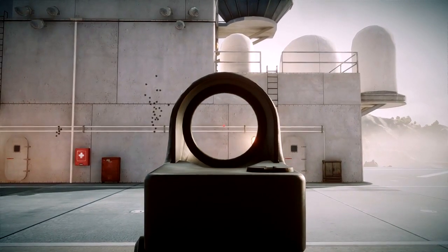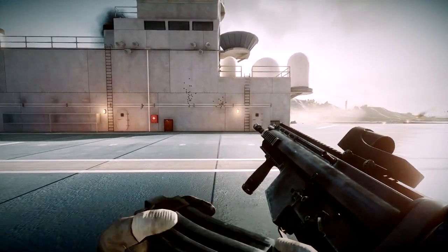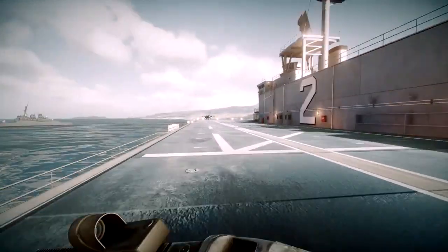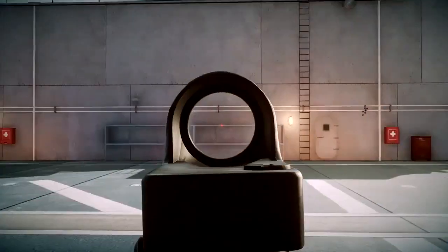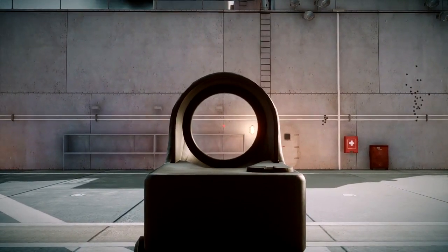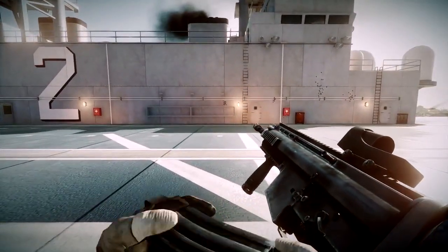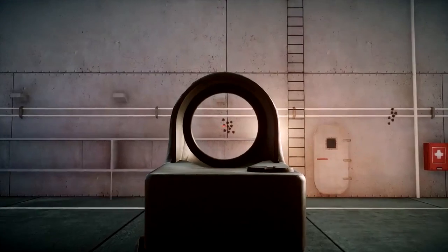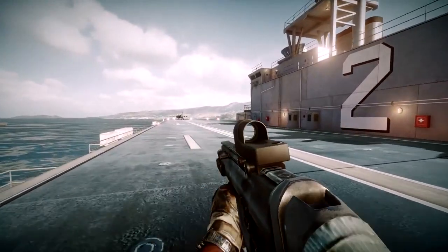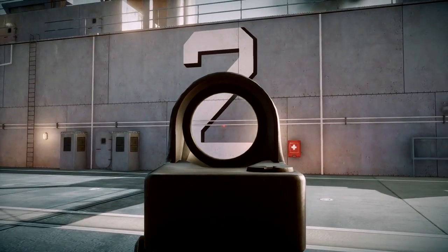Now let's see how we can control it with a full burst. It kind of hits most of the shots. Now let's try going full tryhard and get a laser beam out of this thing. As you can see, you're not going to miss any shots — they're all just point on. With the low fire rate, this really forces you to aim for your targets and play smart and a bit slower.